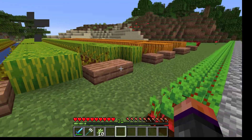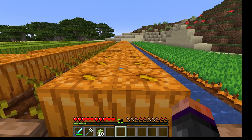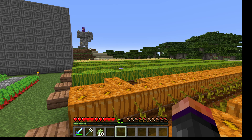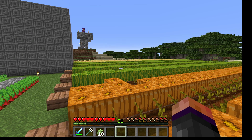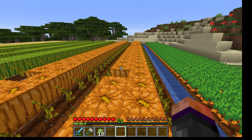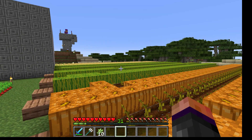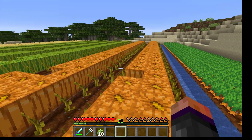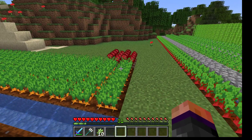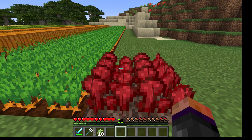Before I built the farm over here, this was originally envisioned as being all for wheat because the villagers won't breed unless you throw bread at them. But I wound up converting some of the rows to melons and pumpkins, which give a better return on emeralds, and to carrots and beetroots way at the other end because they're helpful for leveling up the farmer villagers.